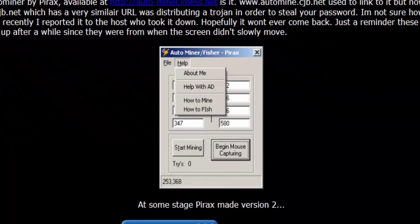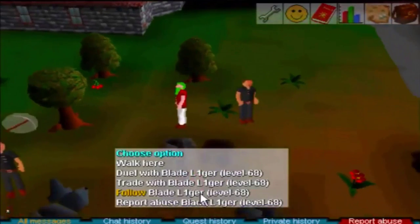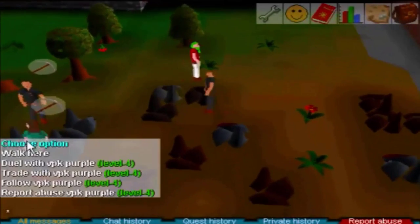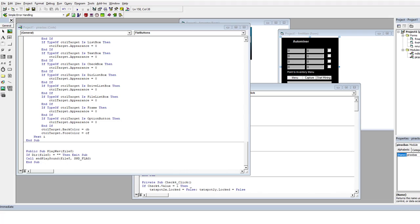It got worse. A botter under the name Pyrax wrote and released the first botting software for RuneScape. He called it AutoMiner, and it was used to bot both mining and fishing. I've got a real treat for you — I managed to get the source code to this bot.